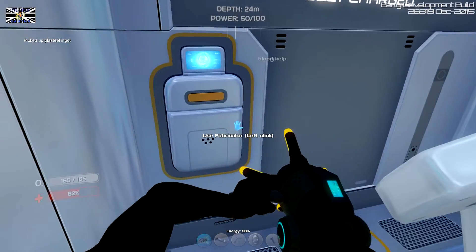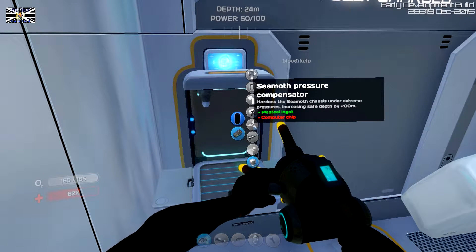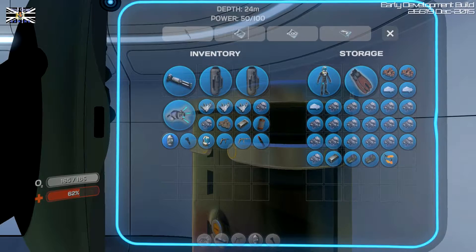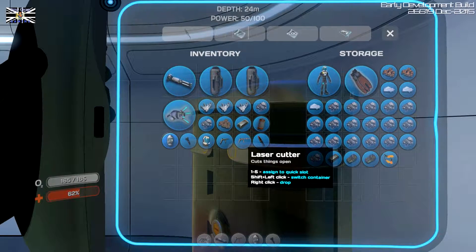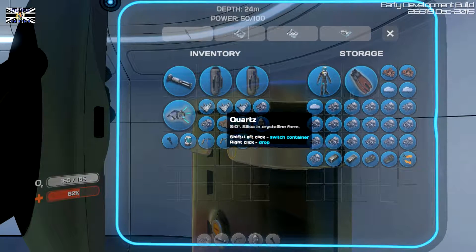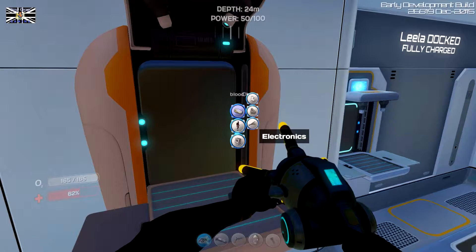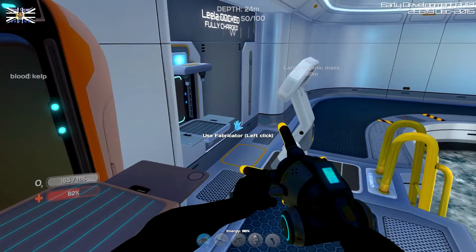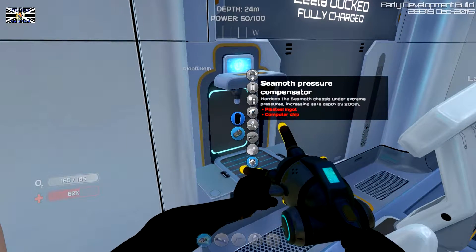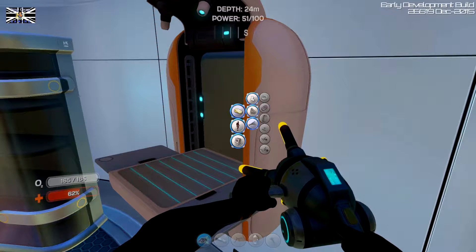I've got to make a cheap computer chip as well. So I'm going to be needing some bits and pieces for this. Put that in there, silver I'll keep with me. So you've got to make a wiring kit, haven't I? Actually... oh, a computer chip. Just a computer chip. So all I need is table coral times two.